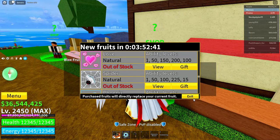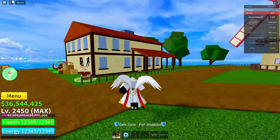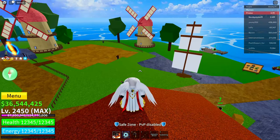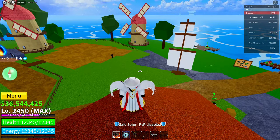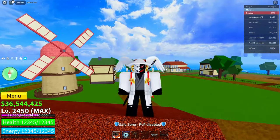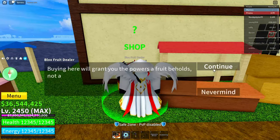So yeah, let's get on to this video. This is one of the old glitches that I did a while back — I did it to the light fruit and it basically worked and I got the light fruit for absolutely free. So I'm basically using the same glitch to get myself the Magma fruit today.